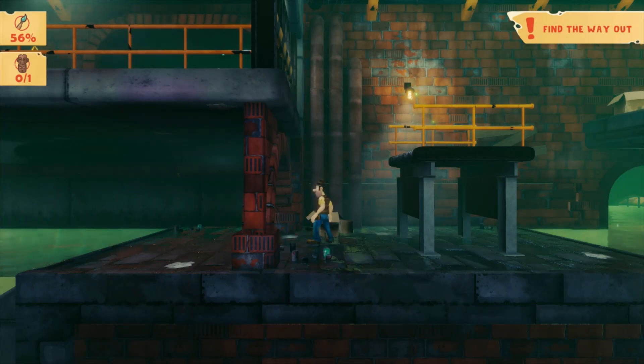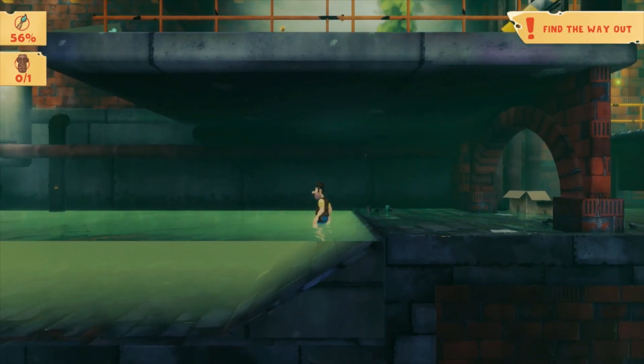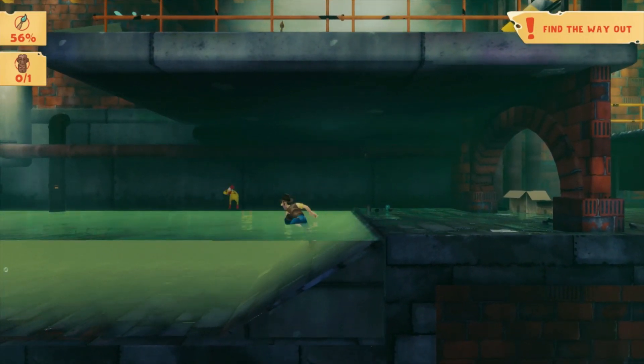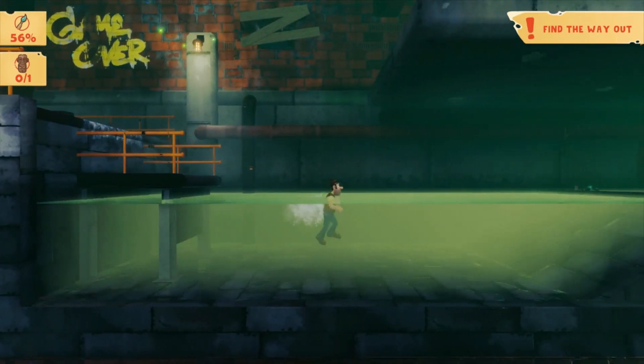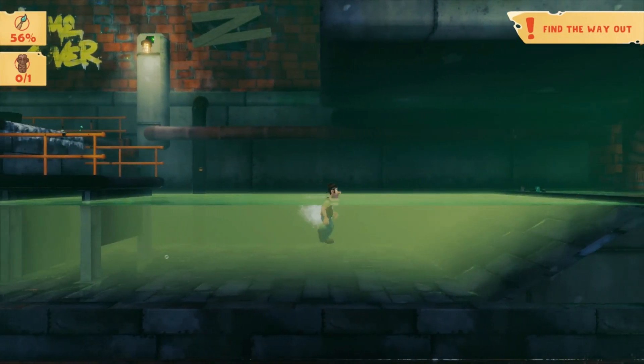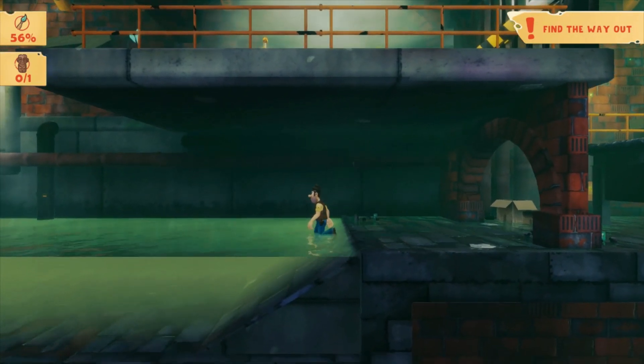You can also do it from standing on this ramp if you are quick enough. So: throw, swim, roll - that's literally it. It's pretty easy once you get the fact that you have to be swimming before Tad catches the duck.